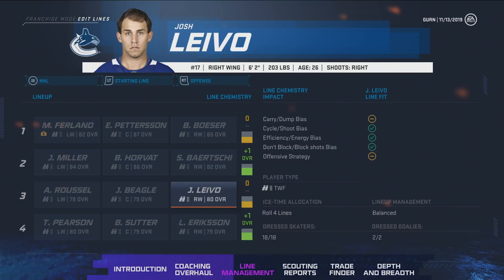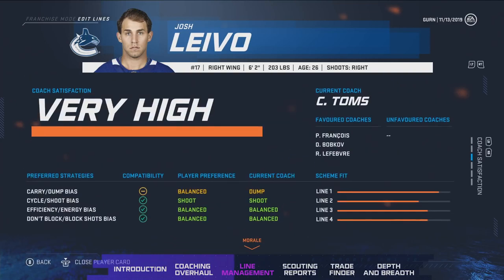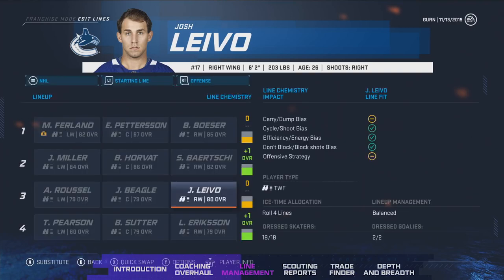With coaches and players both having preferred line strategies, the first thing you'll notice when you enter the edit lines screen is the line chemistry impact on the right-hand side. Bo Horvat fits this coach's scheme pretty well for the second line with three green checkmarks and two yellow, meaning he'll contribute decent chemistry to that line. Whereas a player like Michael Furlan, who has a red X on his cycle shoot bias, will have less of an impact on that line. A player like Josh Levo has very good fit up and down the lineup, making him versatile when you have injuries or make trades. The line chemistry ranges from a plus five to a minus five overall — plus fives are rare but have a significant impact on team performance.